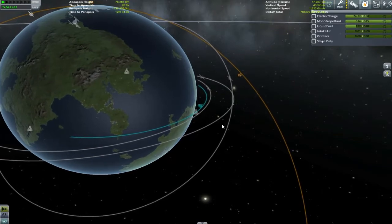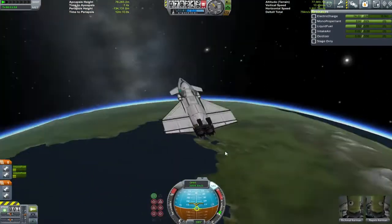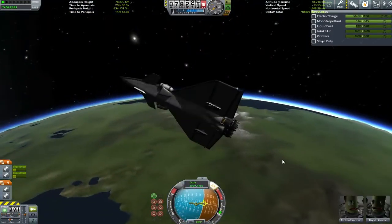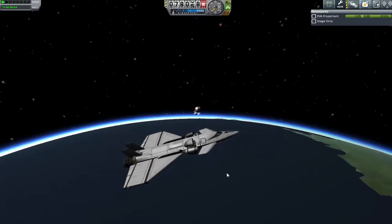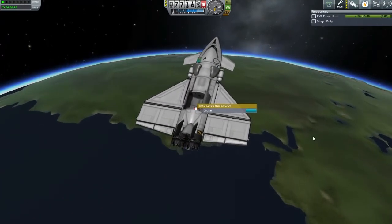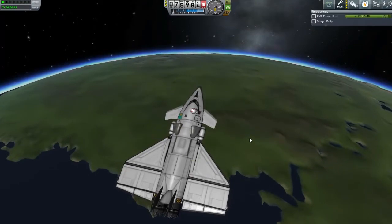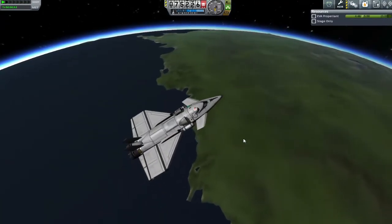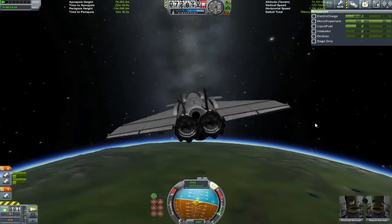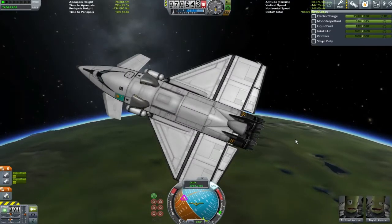Look at that - beautiful! This is my most successful space plane mission to date. I've never been able to get one I built myself fully into orbit. It's time to get out, have a bit of a fly around, maybe just muck around inside the cargo bay because why not - this is what Kerbals do in their off time. We've got plenty of time before we come crashing down into the atmosphere. A bit of trouble getting onto the door, but there we go - a successful test flight. I'll just pancake my way back down into the atmosphere.